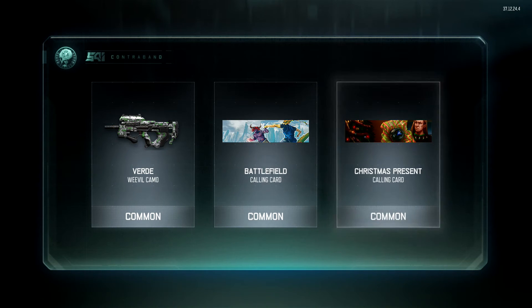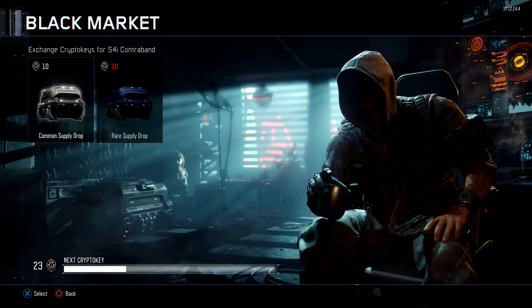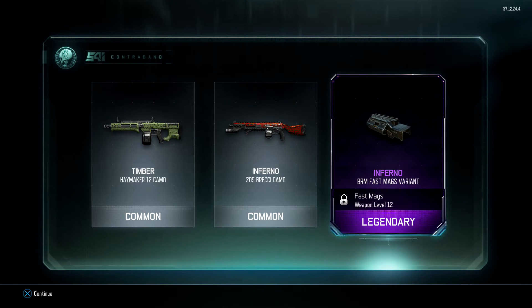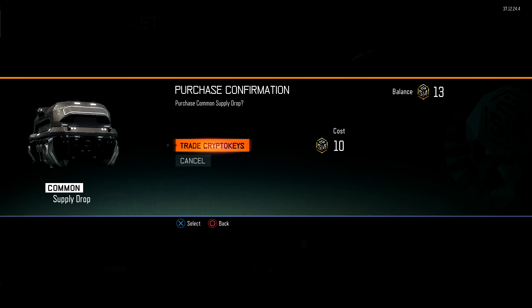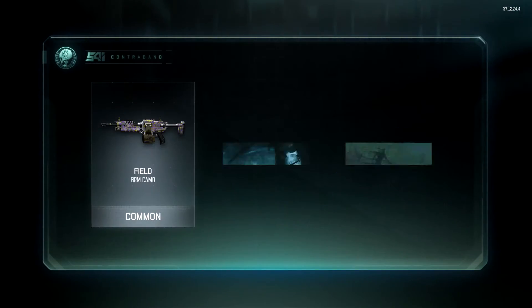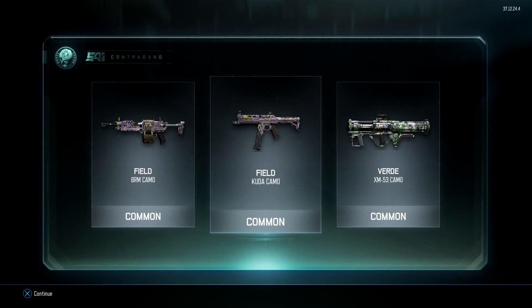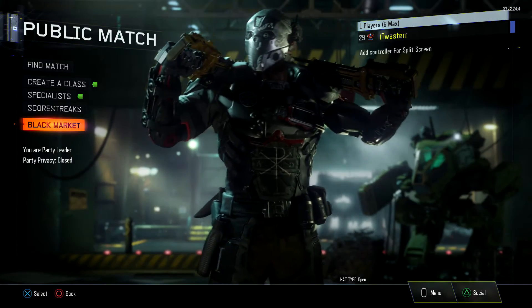I'm seeing a bit of blue — no camos, we got the Bird for the Weevil. I just really want some of the sick camos. We've still got a chance for an awesome camo. We got the Inferno Fast Mags variant for the BRM — that's not too brilliant. Weapon variants really just don't look too different at all from the standard attachment, so they're a bit underwhelming. We got 13 crypto keys left, so this is our last common supply drop. Let's pray for something decent — I want that epic camo. And we get three common camos. Not the best, but we did get some good camos, so I will showcase those for you.